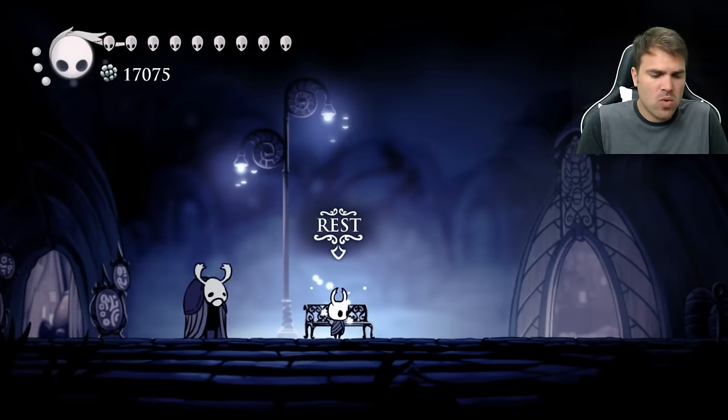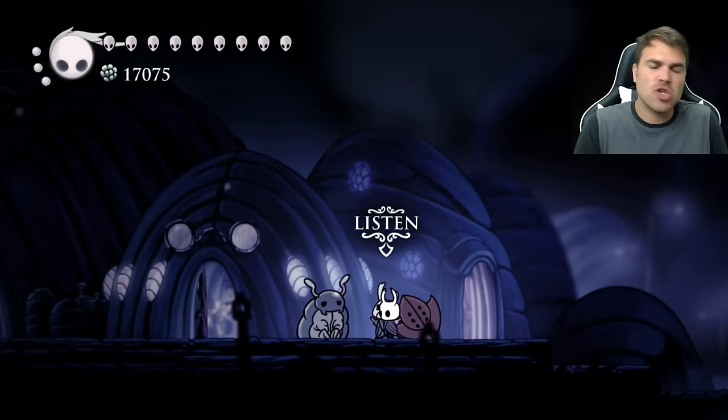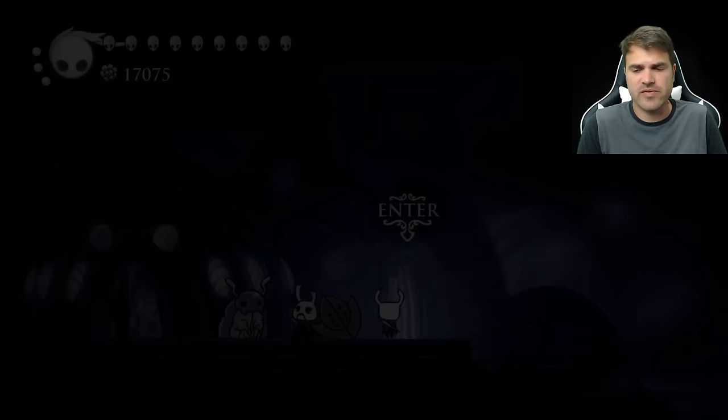So these are things that you might have already done in the game, or things that you might actually be missing. Let's go ahead and start right over here. Once you save Bretta and also save Zote — if you let Zote die, you can't do this, you're already locked out — but once you save both of them, you can make your way into Bretta's room and down into this secret little underground chamber where Bretta has built a statue for Zote.